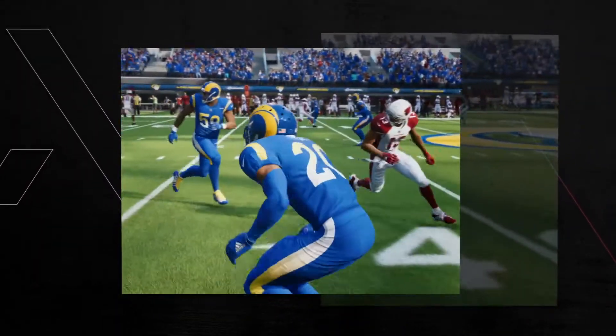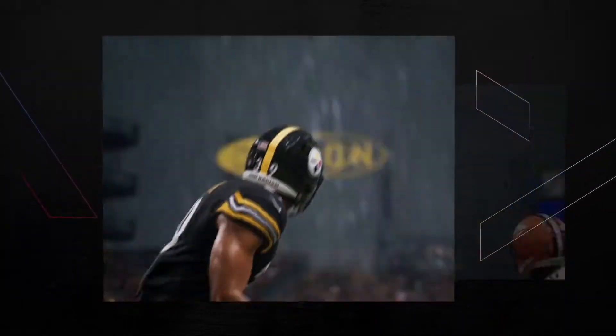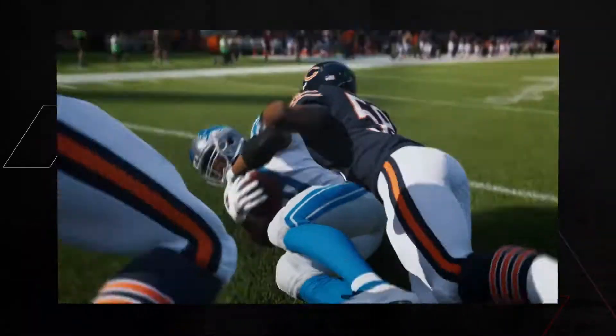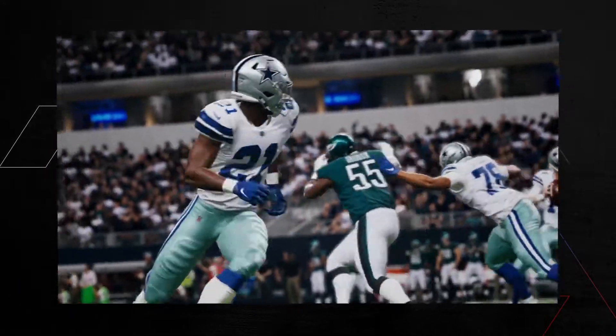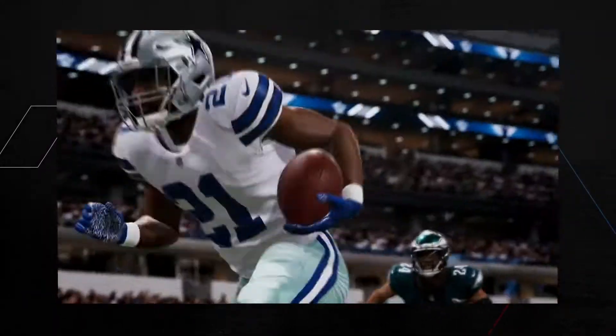Defensively, players will move and position themselves based on your next-gen stats data. Elite defenders will react authentically to make plays on the ball and take unique angles when chasing down ball carriers. Next-gen player movement delivers realistic and smooth simulation gameplay based on actual NFL player data.